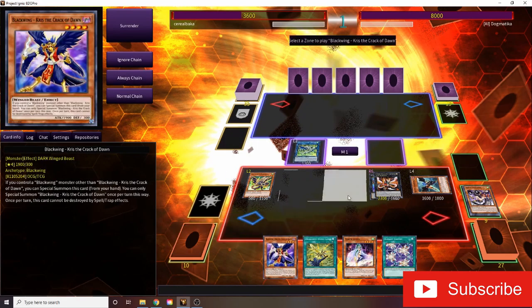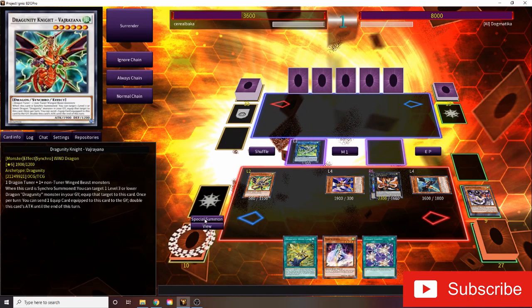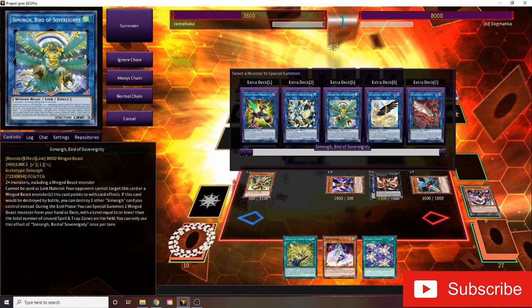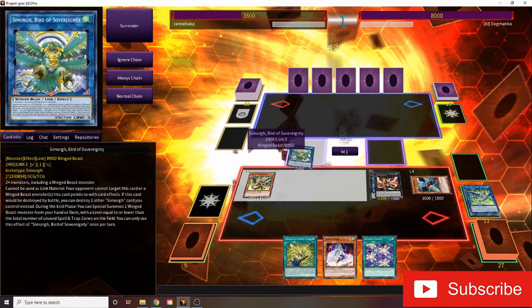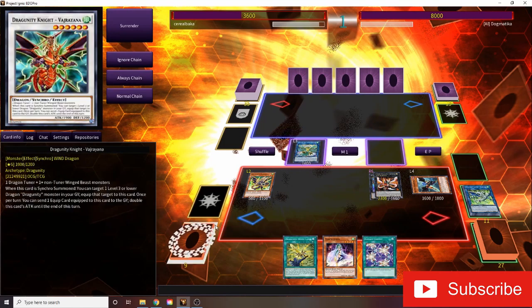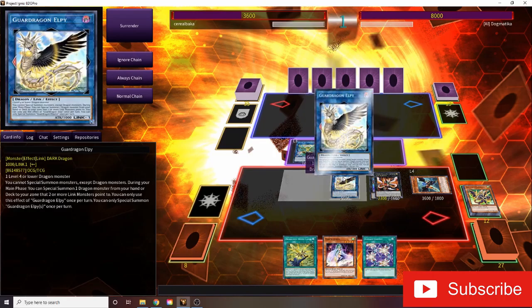We're going to go to our Graveyard, bounce a card back to our hand, pay 400, and then summon our Blackwing Ziphros. Get Dude back. And then we can summon our Blackwing Kris. We're going to go into our Simorgh now, linking two guys into that for Link 3.